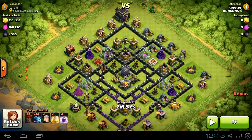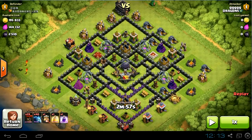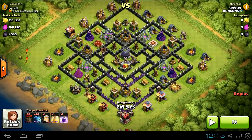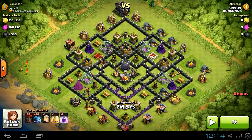As you can see, I found this base. The X-Bows are on ground, so it's good for me. The first thing you should notice is that you don't want to attack from the bottom of the base, because even if you take out those lower air defenses, you're gonna have really big troubles with the higher air defenses.